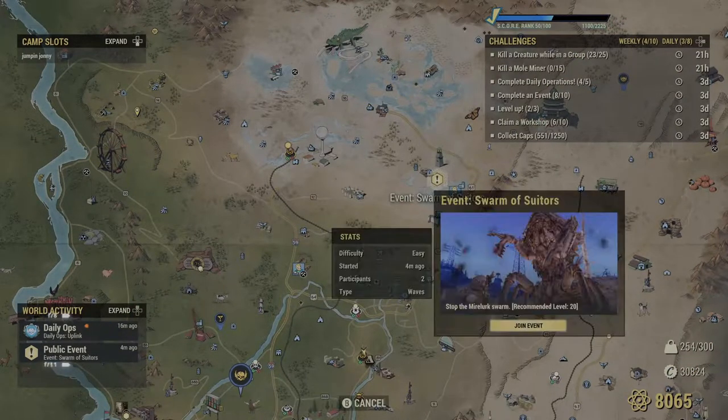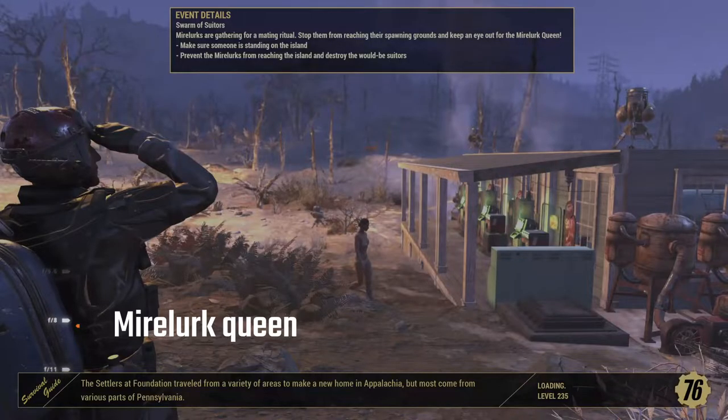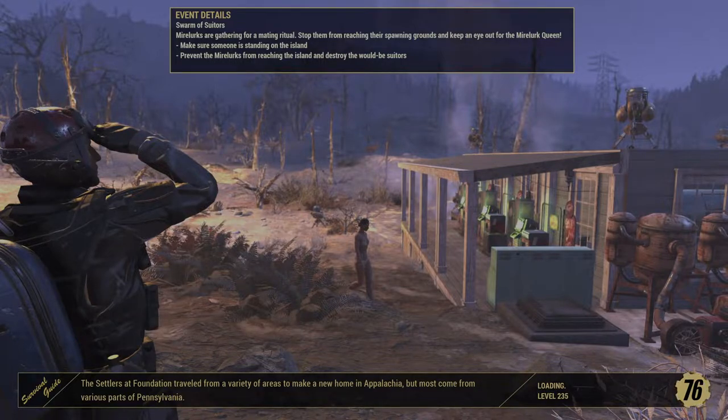The Swarm of Suitors Public Event can have a Mirelurk Queen turn up at the end, unless you complete this quest super quickly.